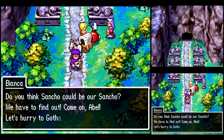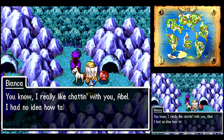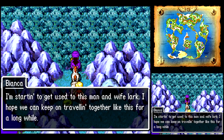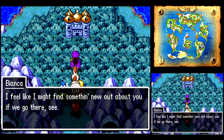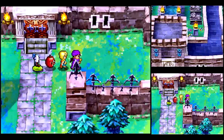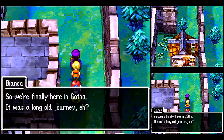Sancho? Could it be? We must be getting close. Finally made it to the other side. I like talking to you too, Bianca. Just Gotham. You could enter the castle right through the front gate, but you really can't go much of anywhere, so we're just gonna go around to the side. Why there's just one little house right there, I don't know.